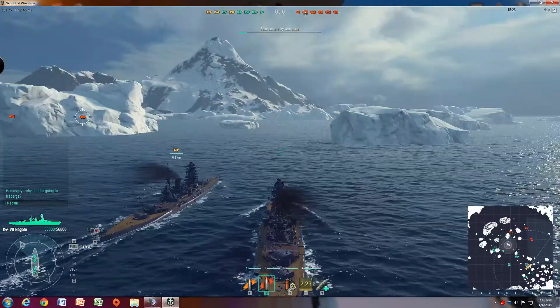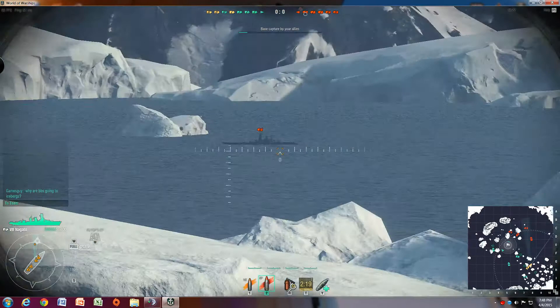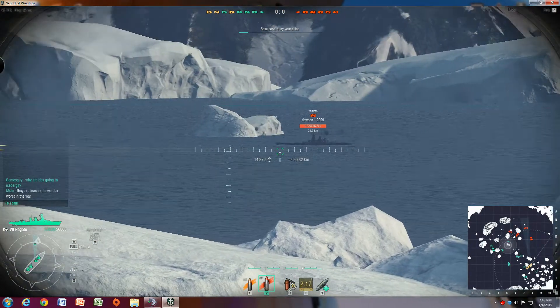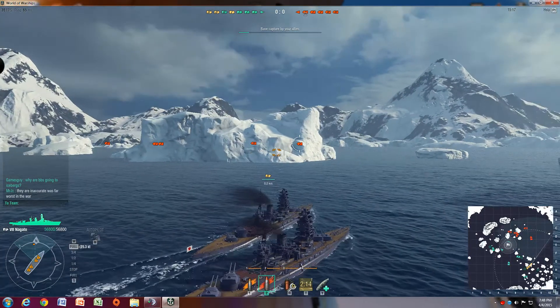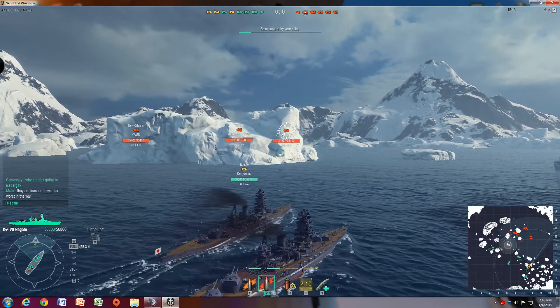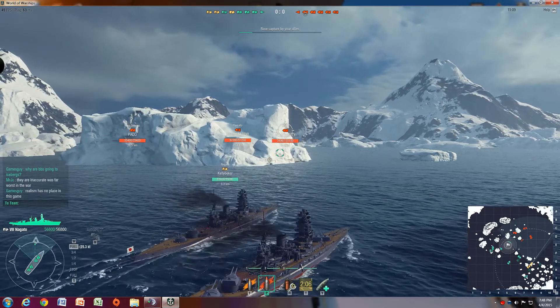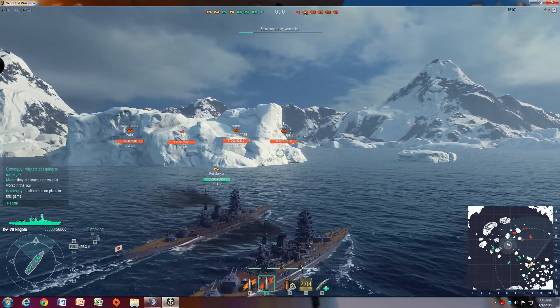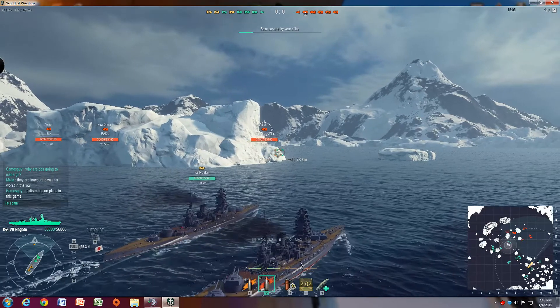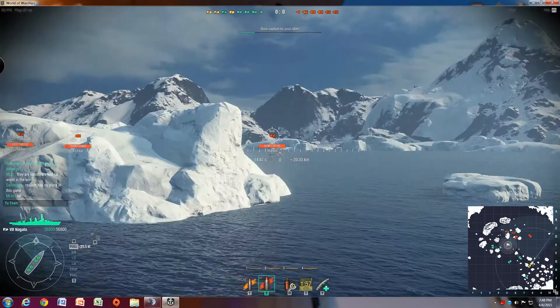I've gotta keep a little distance from this iceberg so I don't hit it and get stuck. The Yamato's 21 knots — I'm almost within range. If I had the upgraded guns I could hit him at this distance. This iceberg is in the way. He's about to come into range. I'll stand on this current course — you're gonna run into something, turn.